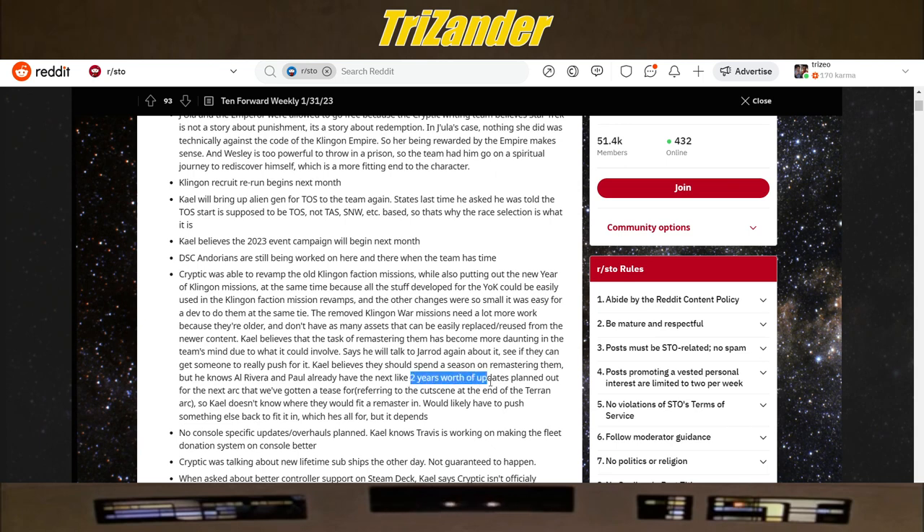Two years worth of updates are already planned out. From Al's own words on QStream, Cryptic used to plan about a year ahead — but now they've got two years worth. So our predictions that there are at least three years left in this game seem confirmed. Spoiler alert: we know the next arc is going to involve the Borg, and probably the Terrans still. I did mention that's most likely where we're going — more Borg — and I'm excited for that.